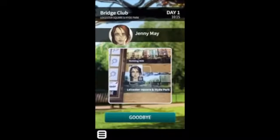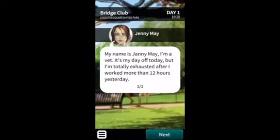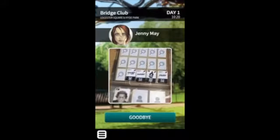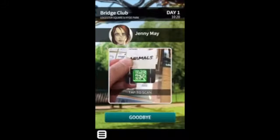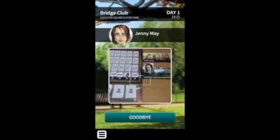When scanning a character, you will enter interrogation mode. While in interrogation mode, everything you scan will cause that character to speak about that topic. When you're done asking questions, you need to exit interrogation mode by pressing the goodbye button.